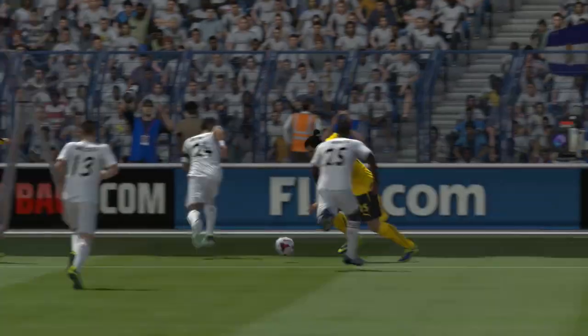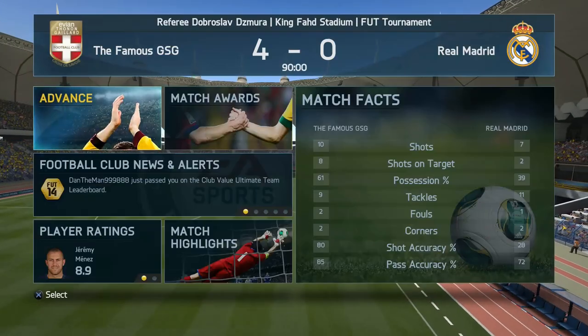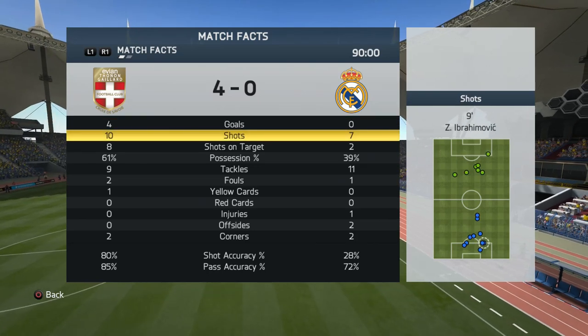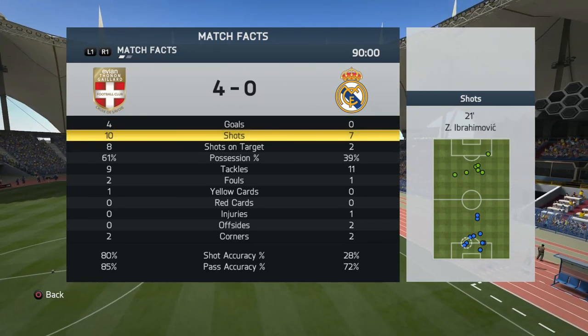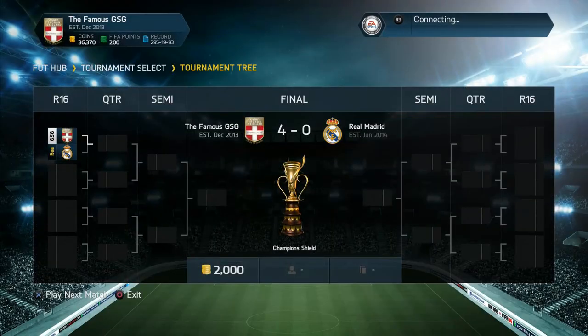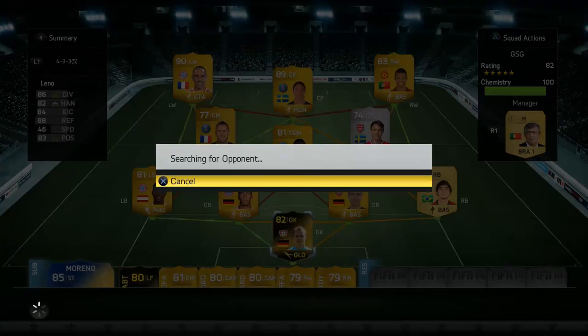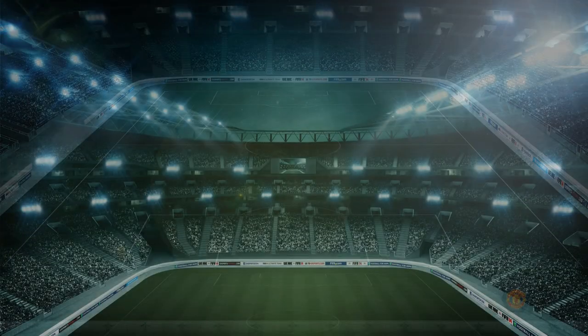So 2 goals from Zlatan, 1 from Ribery, and 1 from Nani — we win 4-0. As you can see he had quite a few shots but they were just random long shots that didn't really trouble Leno in the net. A solid win, and we were through into the quarterfinals of the tournament. We jumped straight into that game, continued with the same side, fitness was good, and we got ready to play.